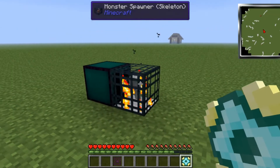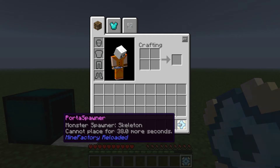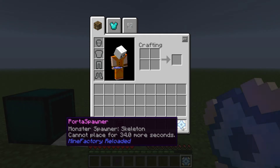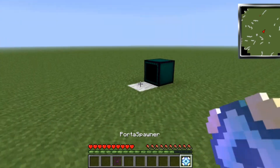To use this, just go up to the spawner and right click and it'll go in. Just note that once you do it, you can't place the spawner for 40 seconds — you can see the cool down there. So I'm just going to let that time run down.